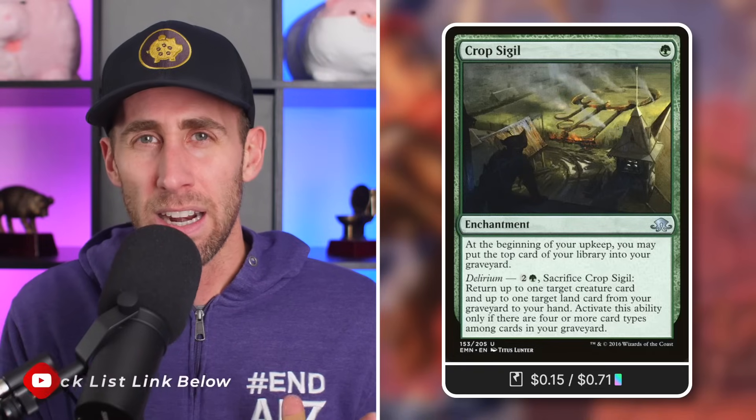Next up, Crop Sedge: at the beginning of your upkeep, you may mill a card. We're going to be doing that and descending quite a bit. Pay two and a green, sacrifice it, return a creature and a land from your graveyard to your hand — an activation we're probably not going to use until we really need to, because we like these repeatable milling effects to descend more and more. Again, every single milled card is essentially a creature token. Next up, Ghoulcaller's Bell: everyone mills one.